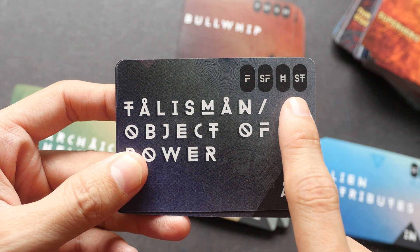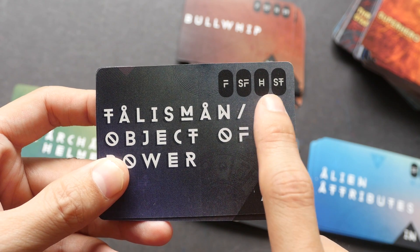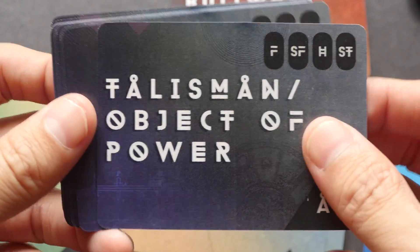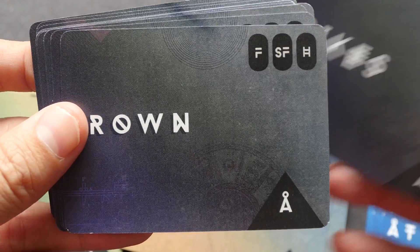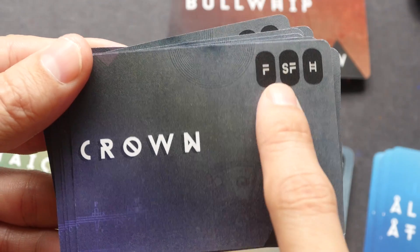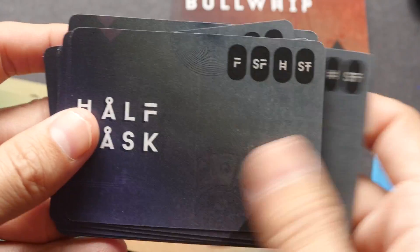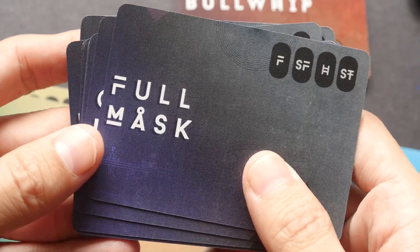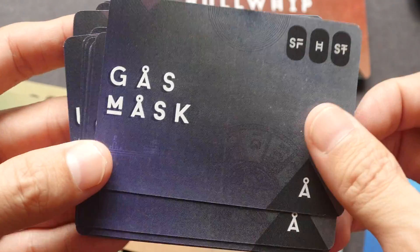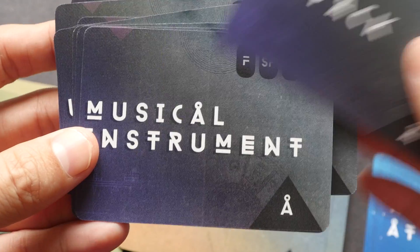Each card is also separated into different genres. For example, here we have Fantasy, Sci-Fi, Horror, and Steampunk. These genre labels are on every card. For example, you may want to draw a fantasy crown, a sci-fi crown, or a horror crown — there are a lot of different permutations you can use.